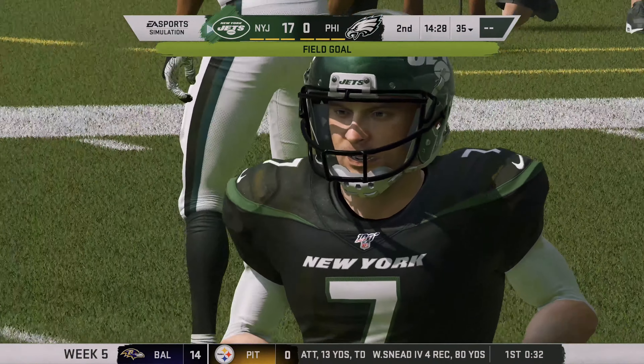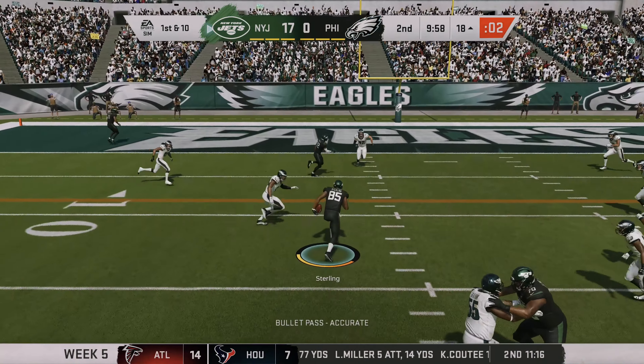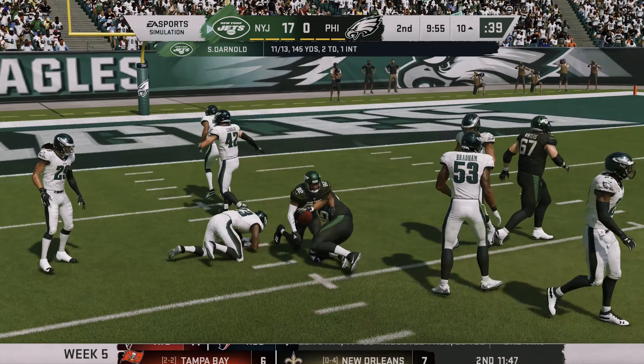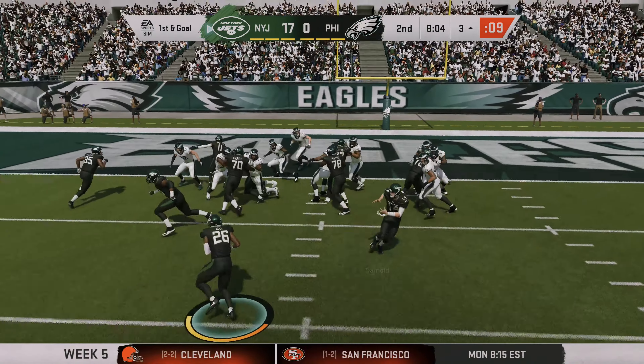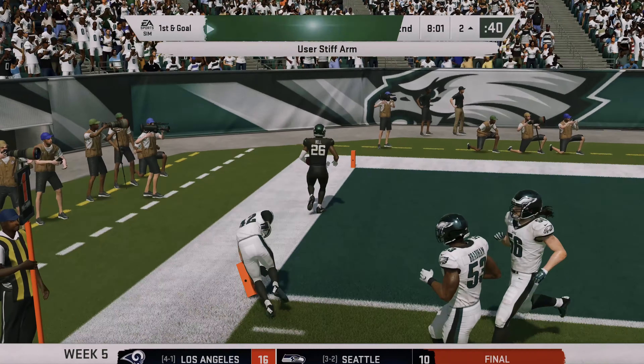I'm sure you guys can already get a sense of how this game went — we're already up 17 points, forced a quick three and out, and in a couple of plays got right back into the red zone. On first and goal, the quick toss to Le'Veon Bell — he stiff arms a would-be tackler and walks in for the touchdown.